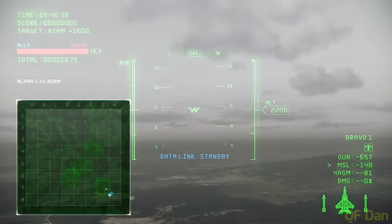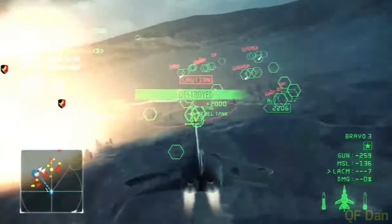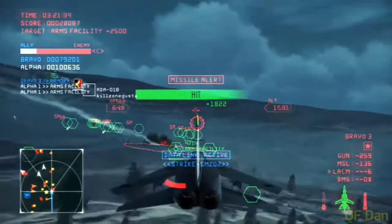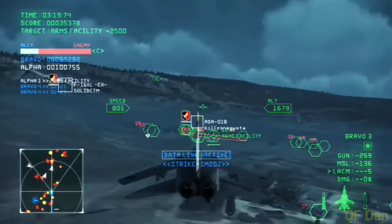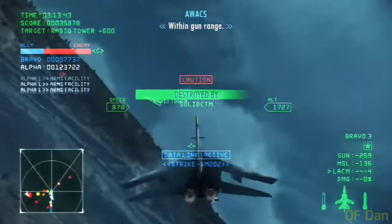New to the game is a mechanic called Tactical Data Link, a feature previously used in Assault Horizon — but we don't talk about that game. Upon flying near allied forces, your plane's performance will be boosted, working in both single player and multiplayer, which increases some of your playing stats. And that covers all of the basics for Ace Combat Infinity.